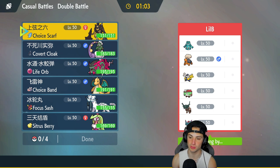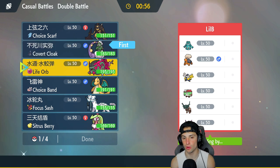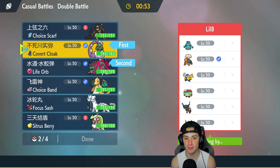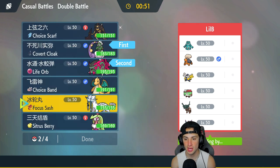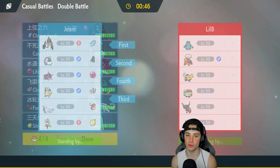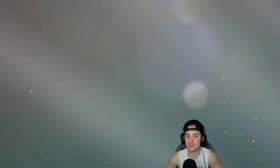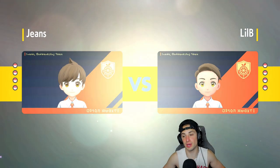I decide to lead with Tornadus and Basculegion, bringing Chien-Pao and Dragonite in the back. If they're going to set Trick Room, first-turn priority is going to be huge. If they lead Iron Hands our lead works perfectly — Basculegion is Ghost type and Tornadus has Cover Cloak so neither can be faked out. I'm really hoping they lead Iron Hands.